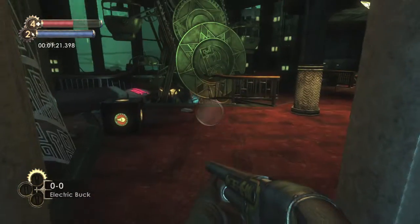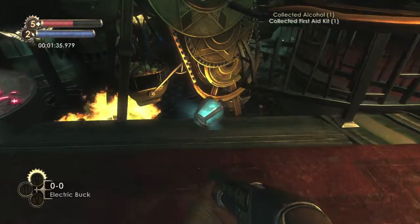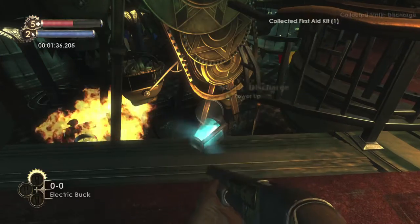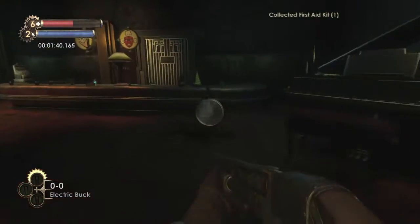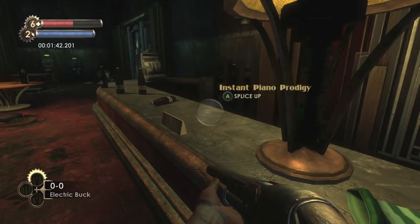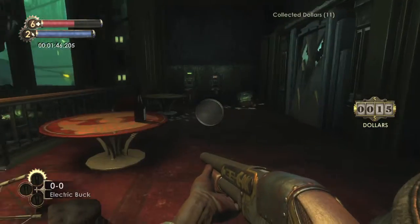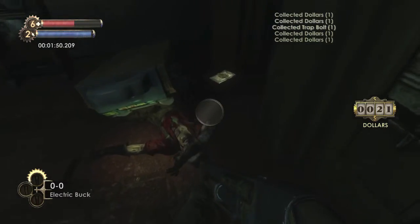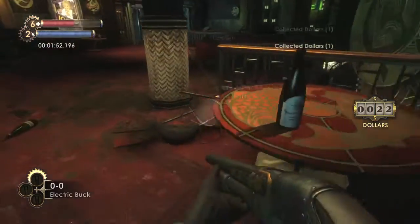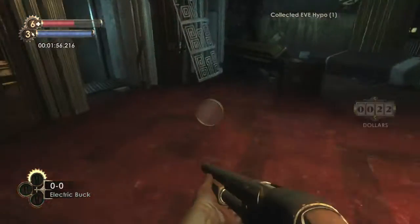You can also hop down here to the second level. Once you're down here, open up that supply chest and grab the first aid kit as well as the tonic, which is going to be static discharge. Make sure you grab the first aid kit on this table. You can grab this plasmid if you want, but the most important thing you get on this floor is the trap bolt off this dead body right here. Make sure you loot the dead body to get the trap bolt. You can also pick up an Eve Hypno on that table.